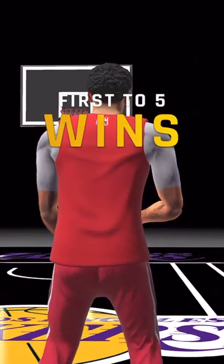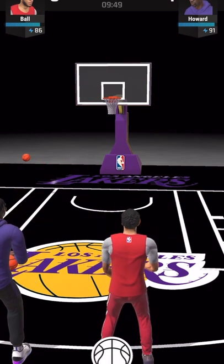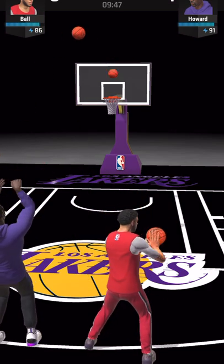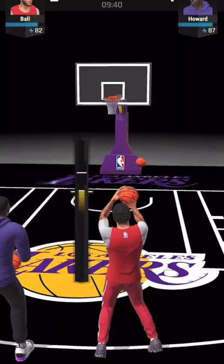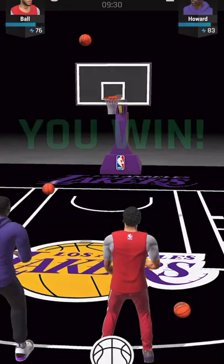You're going to take on your opponent in a shootout — first to five wins. Hold down the basketball and try to release the ball as close to the little line as you can. This takes a little bit of skill. Releasing too soon means you'll miss. Releasing too far means you'll miss. So you've got to get it as close to that line as possible.